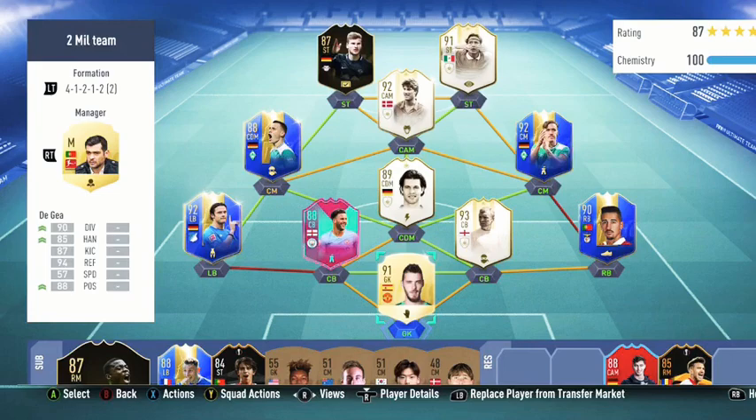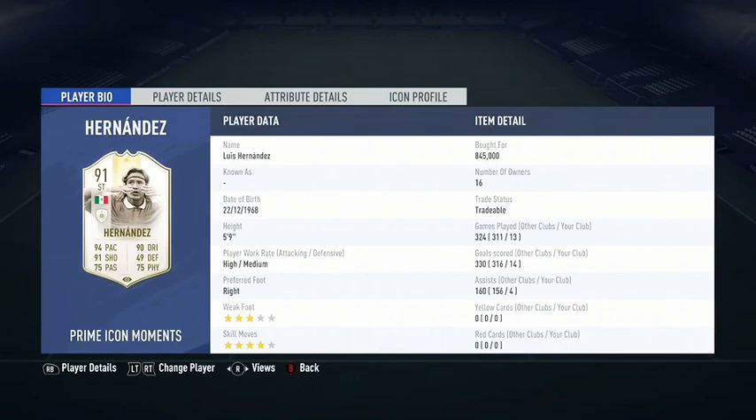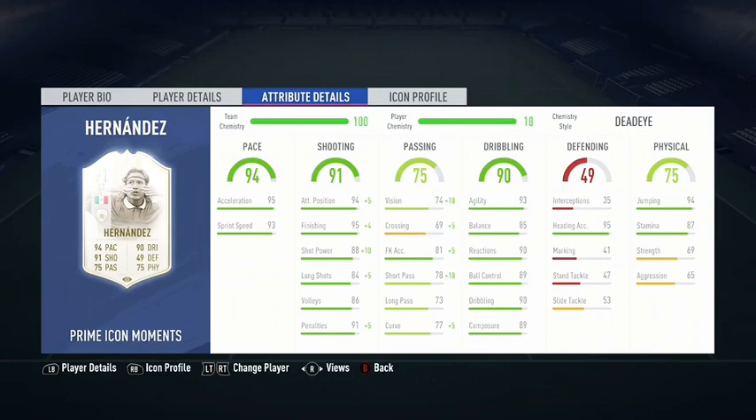Let's take a look at his in-game stats. He has 3-star weak foot and a 4-star skill move, which is quite good. His main standout stats are 94 pace, 94 attack positioning, and 95 finishing. Another good and useful stat is his 93 agility and 85 balance, which is quite unusual for a striker that's 5 foot 9. He also has 94 jumping and 95 heading accuracy, which means he will get above those defenders and win a lot of headers.